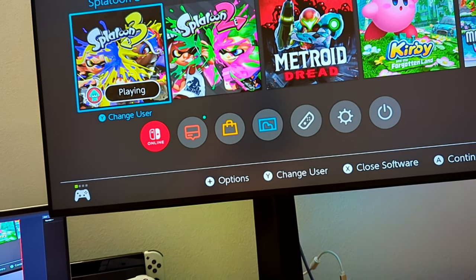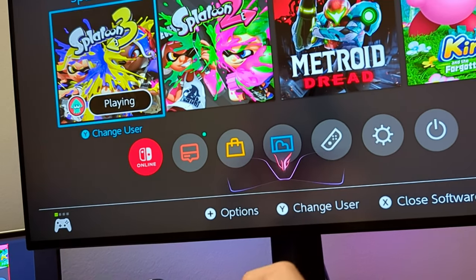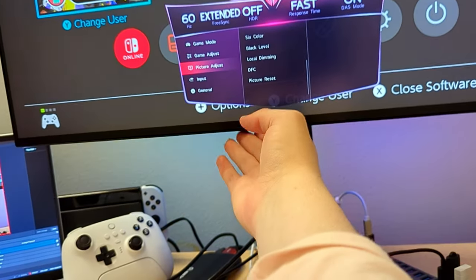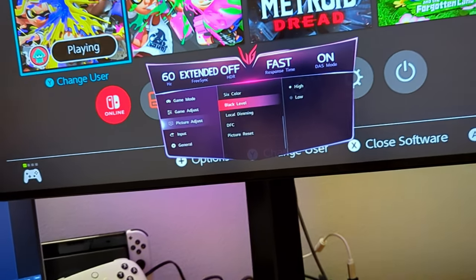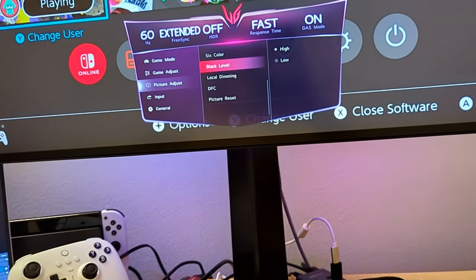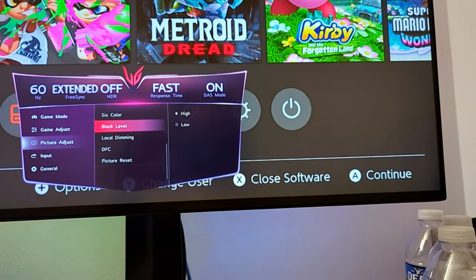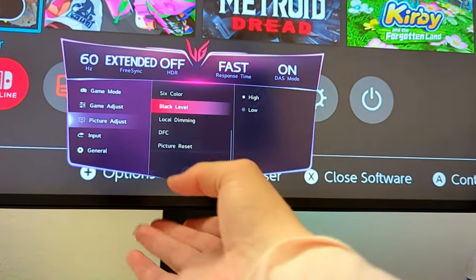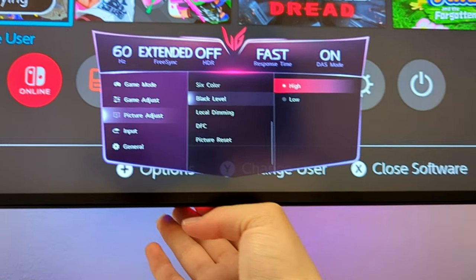Let's look at our display settings. We're on Full on the Switch. What you want to look for is some sort of black level setting — HDMI black level, black level, color range. You get the point. On this display, we have high and low.